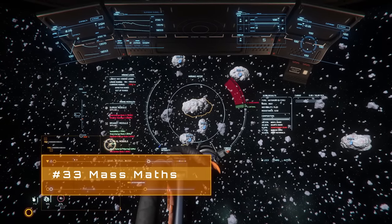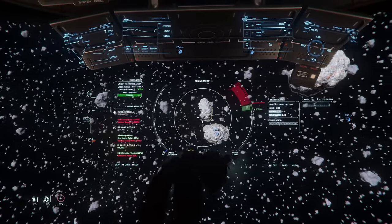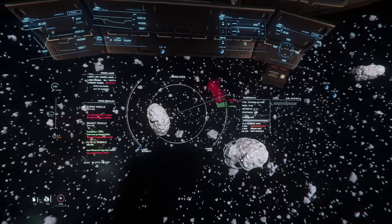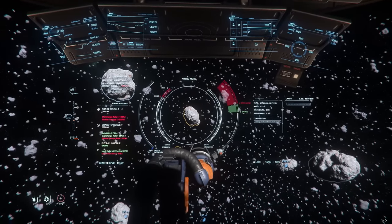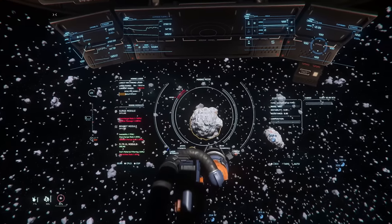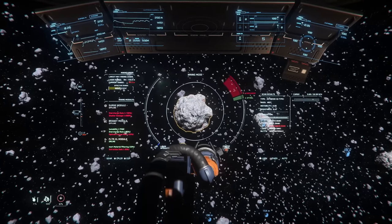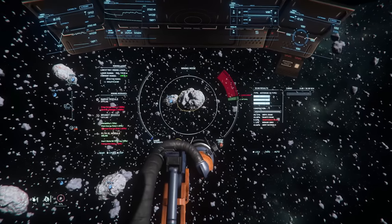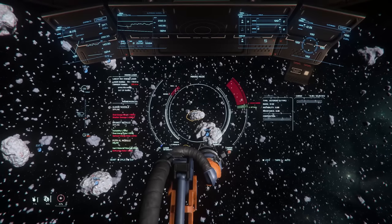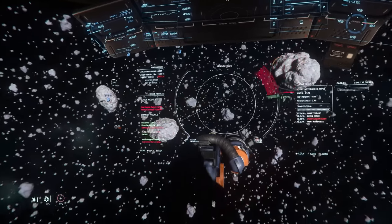There are plentiful mining calculators out there — I recommend my friend Star Destroyer's SCOrgTools — where you can tap in the mass of the rock and the percentage of the material to get an exact SCU conversion. The simple maths is that approximately 100 mass equals 2 SCU. One of the reasons asteroids are great is they're all around 5000 mass, so the percentage of a certain material roughly translates to the SCU inside. In effect, a 35% quant asteroid would most likely have around 35 SCU of Quantanium in it.